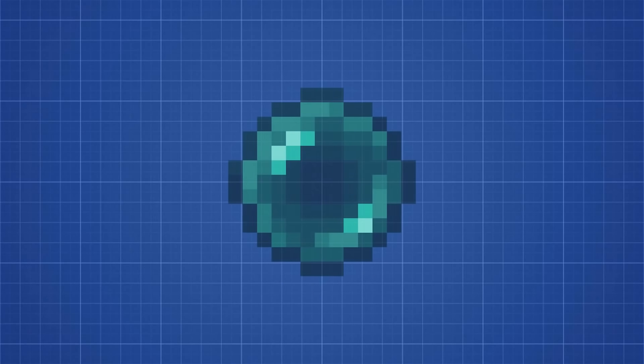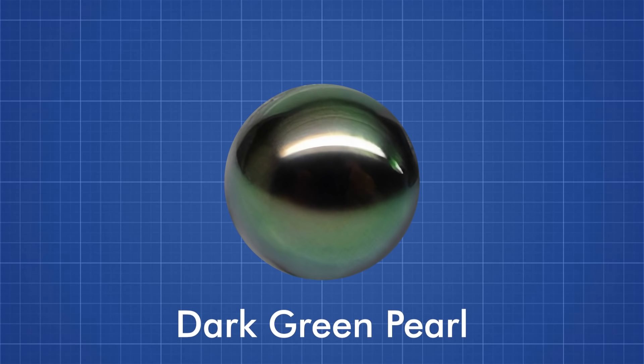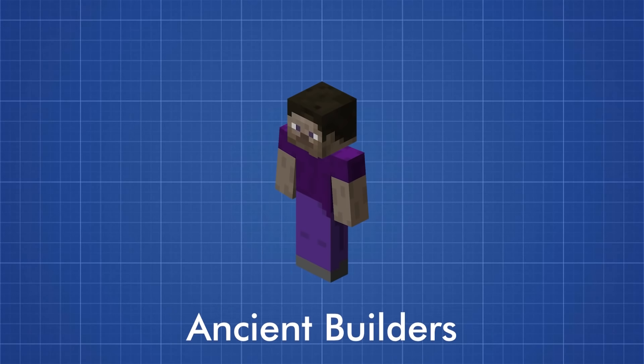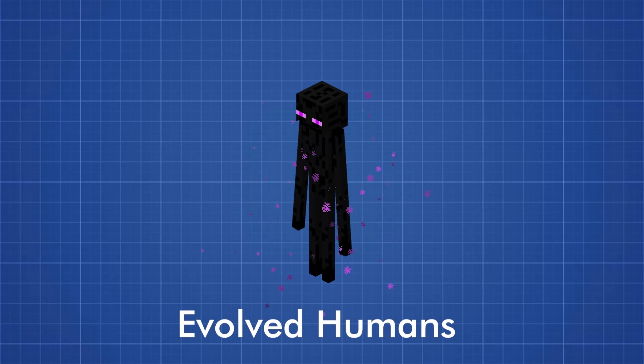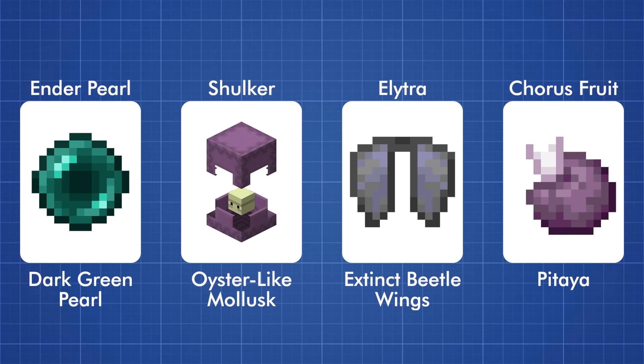So what are Enderpearls in real life? They are dark green pearls formed from a long descendant of an oyster that was brought over by ancient builders, that gained teleportation abilities from the shulkers that produced them. We just covered what four things in real life were in Minecraft: Enderpearls, shulkers, elytra, and chorus fruit.